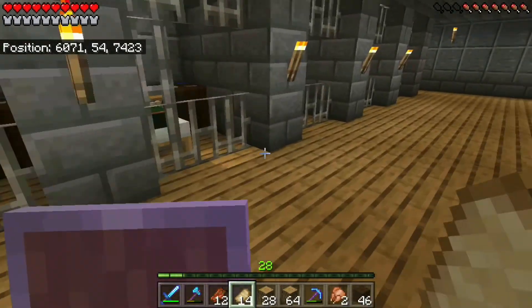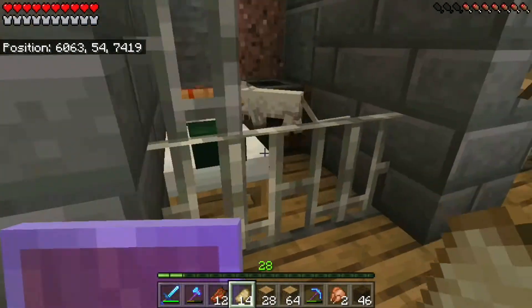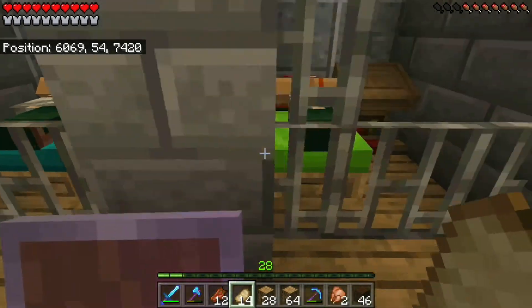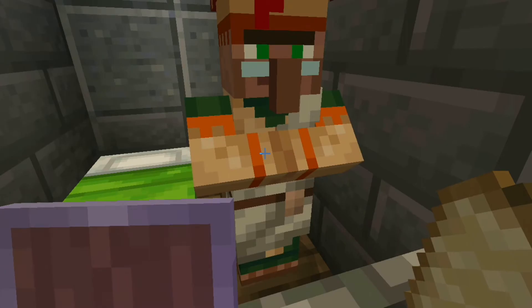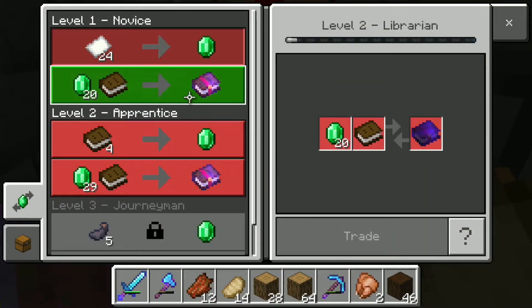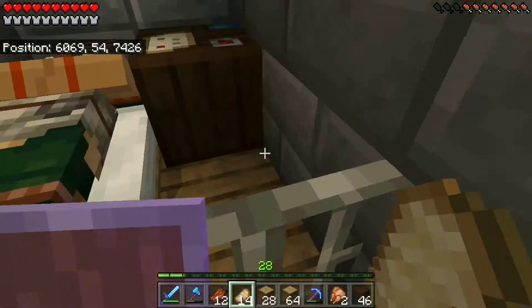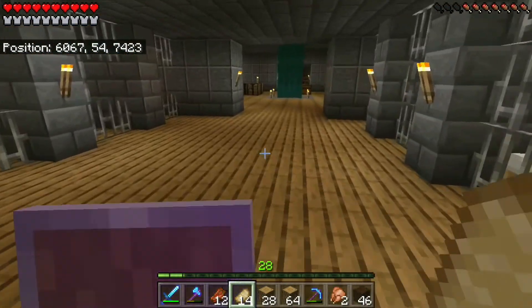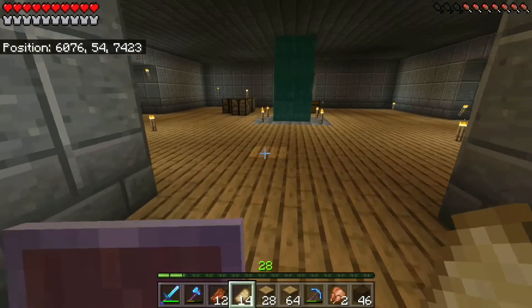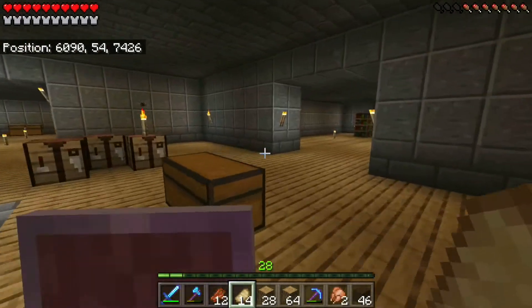I'm going to expand this — just push the wall back every now and then — because my plan is to get a lot of villagers. We don't have mending yet, but we did find a decent villager: Power 5 and Thorns 3, which is really good. I think he's the only one we've even begun to trade with. Villagers in there, redstone stuff in there.